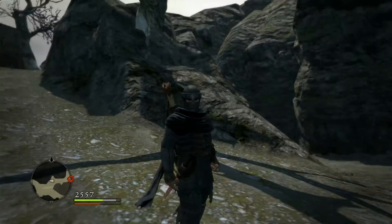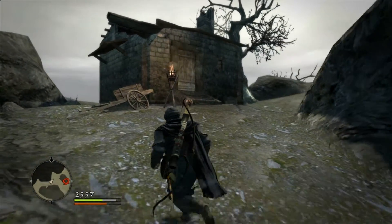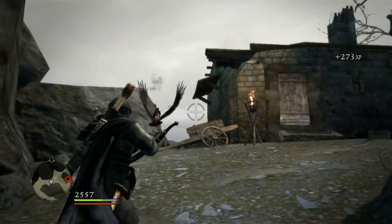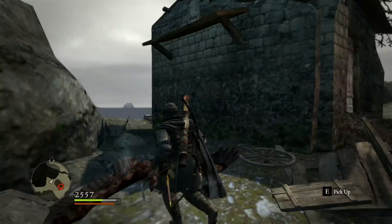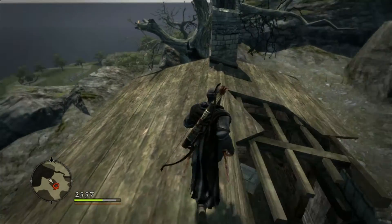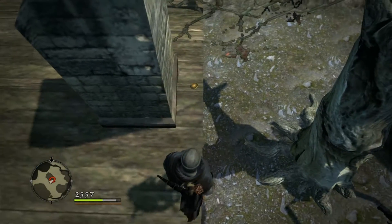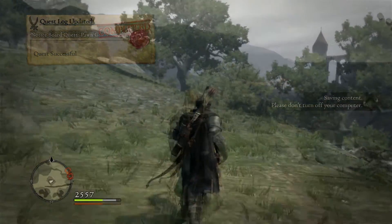The seventh Badge of Vows is located — I think it's presumably above this mounted cottage. Just right above the house, or is it inside? Oh, there it is — there you go, Badge of Vows number seven. Now for the next badge of vows.